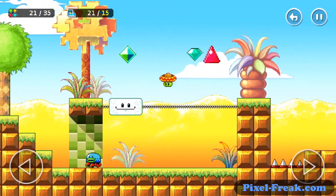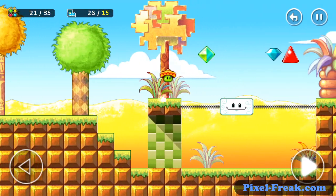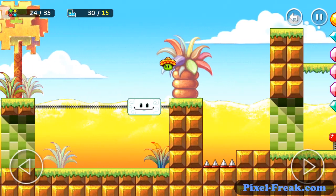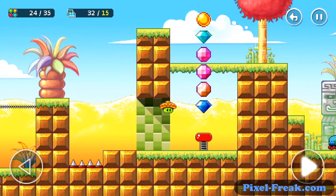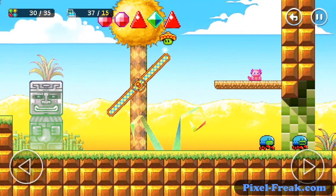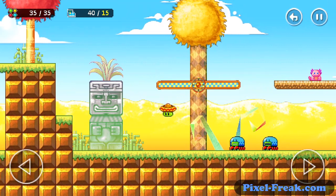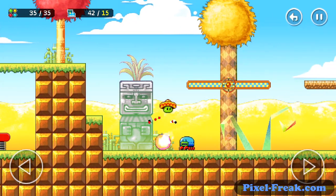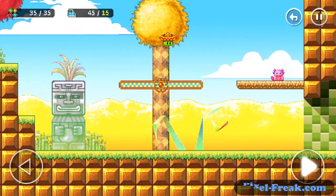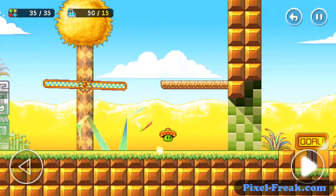Oh, I liked how he exploded. That was kind of cool. I'm going to assume the spikes hurt me. And I can jump on that. Little crab octopus things. Double jump. That's right. Thanks a lot. LOL — I think that's what that said.